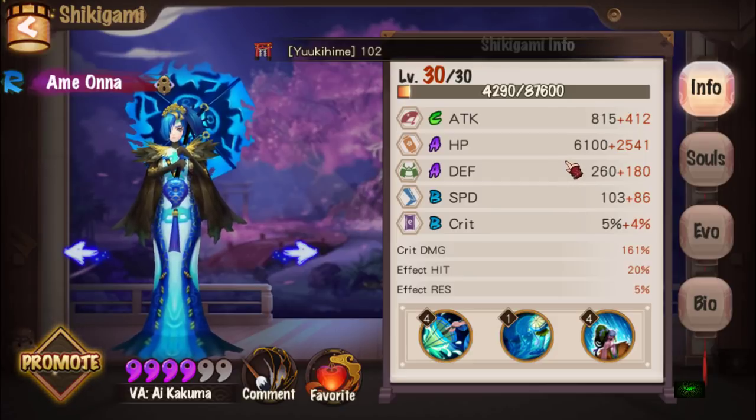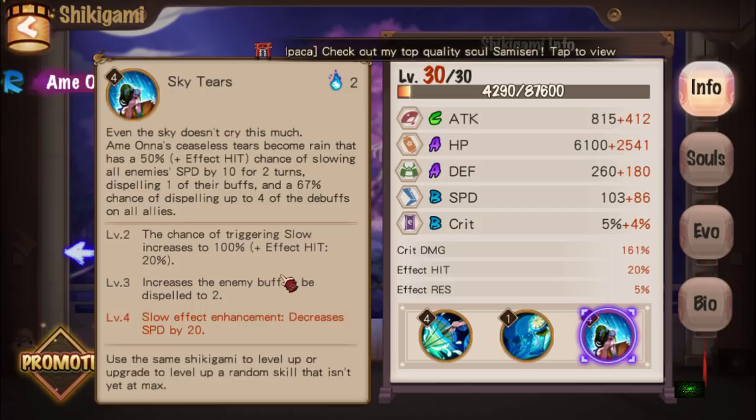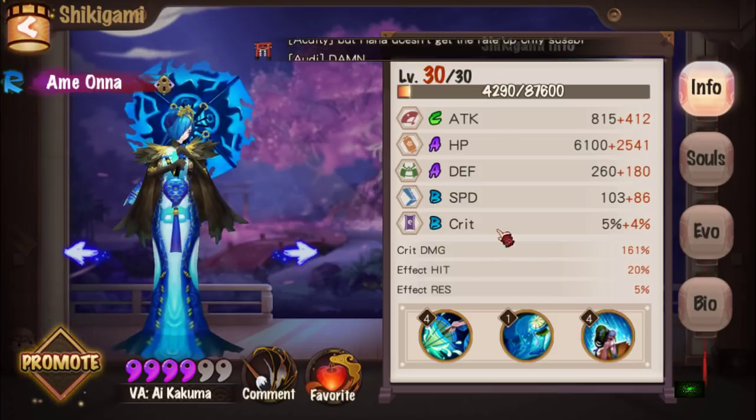Next is Amiona — super, super essential because of Sky Tears. Her ceaseless tears become rain with a 50% chance of slowing all enemies' speed by 10 for two turns, dispelling one of their buffs, and a 67% chance of dispelling up to four debuffs on all allies, so she can cleanse. Once powered up, she has a 100% activation rate for the slow — after which it's effect resist versus effect hit. She can strip up to two enemy buffs, dispel up to four of your debuffs, and decrease enemy speed by 20.